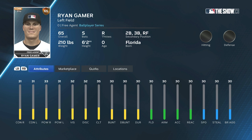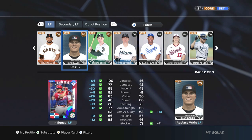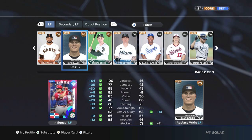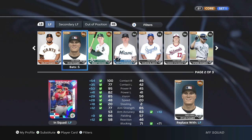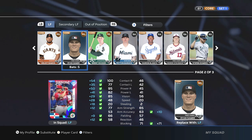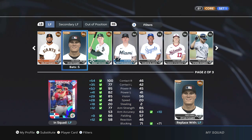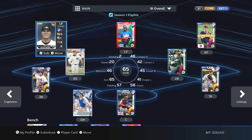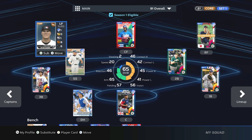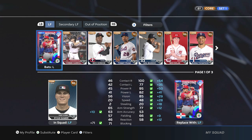Keep in mind: the stats shown in the bottom right and on the player card — if you hit Y and look at the player card — these are not accurate, they do not update. Your actual overall in Diamond Dynasty is not reflected by these stats. However, if you go into a game and your ball player is up to bat, you can pause and look at the player card of the hitter and it will show your actual stats in that menu. Don't worry about the stats shown here; it's always going to show 65 and show that your player is terrible — it is not true, it's still not fixed this year.